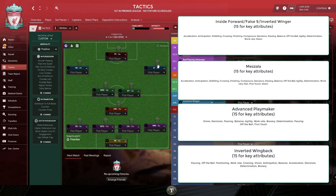The inverted winger and the inside forward are going to be scoring goals plus creating goal-scoring opportunities for everybody else. So you definitely want players here with intelligence and good off the ball. Off the ball, anticipation, vision, decisions, passing, crossing, dribbling, finishing, composure, balance, and agility are all going to be important attributes to consider.